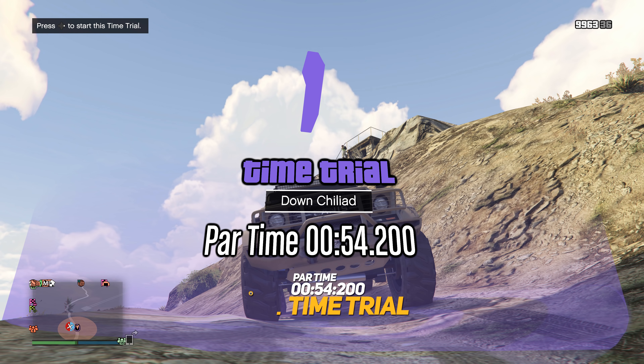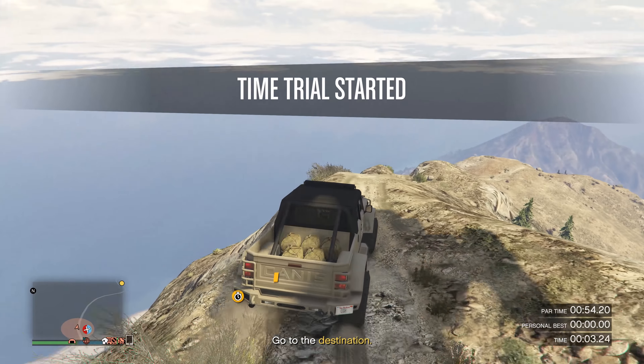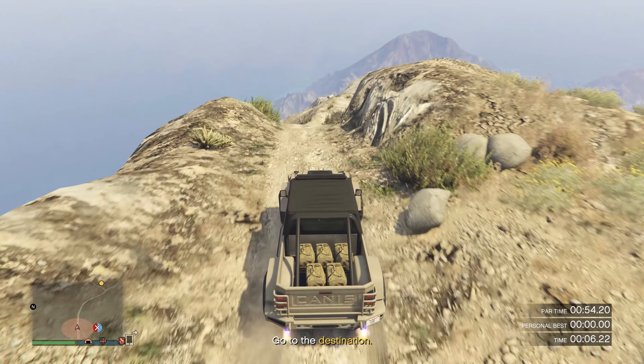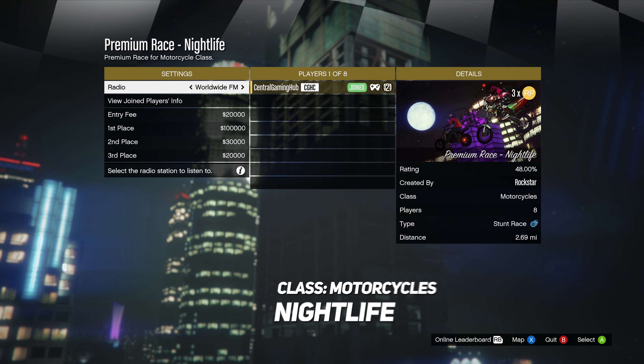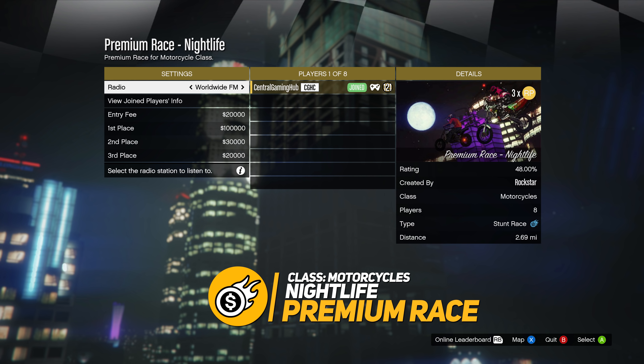This week's time trial is Down Chiliad with a par time of 54.2 seconds — you go from the top of Mount Chiliad all the way down as fast as you can. It's probably best to use a motorcycle. This week's premium race is Nightlife in the Motorcycles class; the winner receives $100,000, second place gets $30,000, and you break even if you come in third.